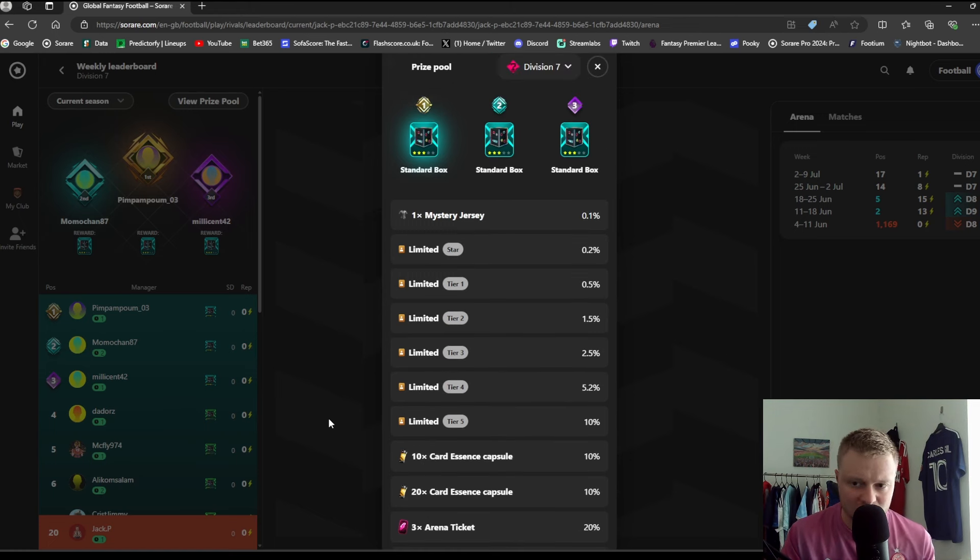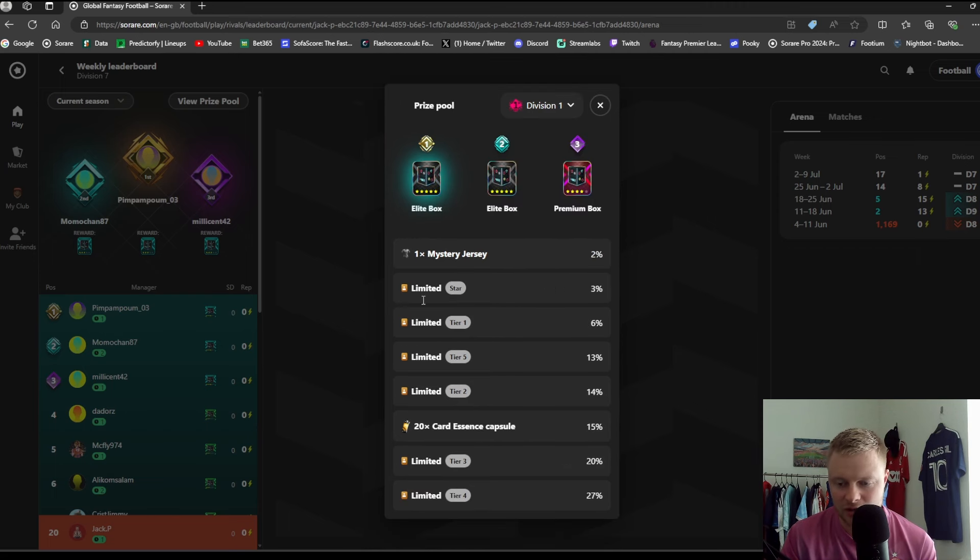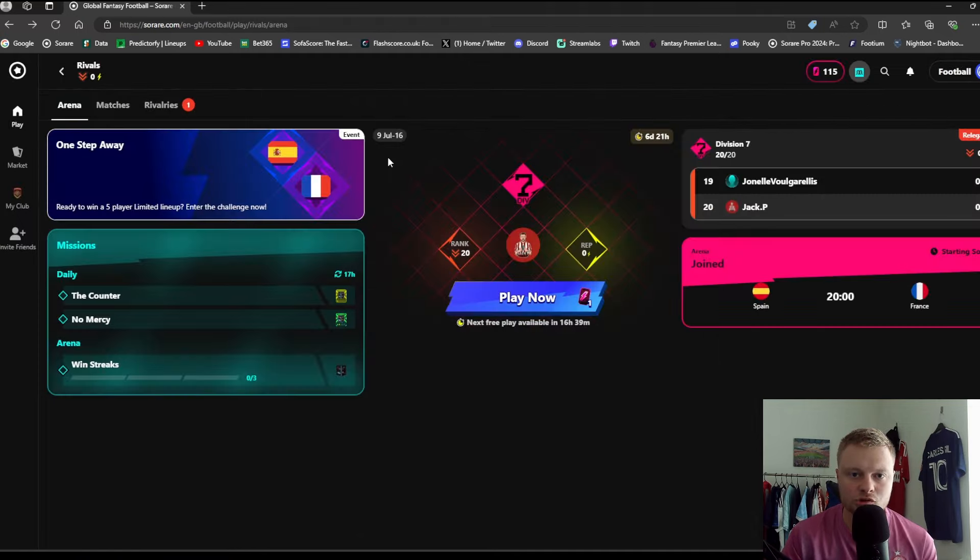That's the Division 7 prize pool. As you can see, if you climb to Division 1, there's a high percentage chance of getting a star or limited card. For example, a star limited card could be an Mbappé or a Bellingham — the higher the division, the better the card rewards on Sorare.